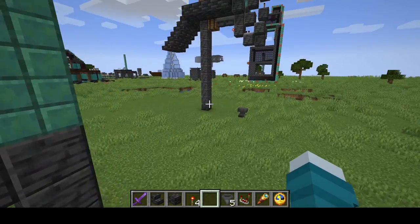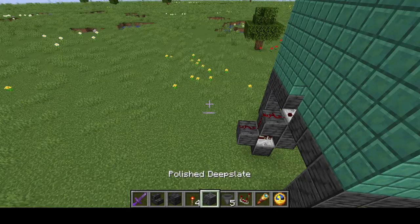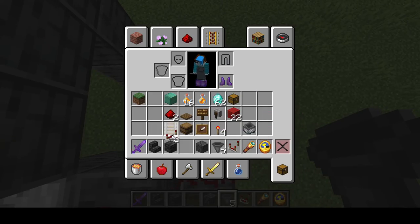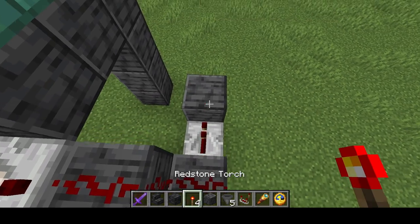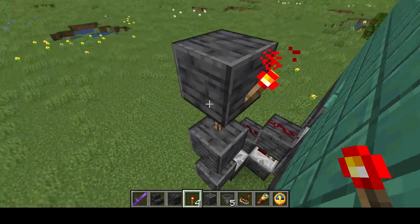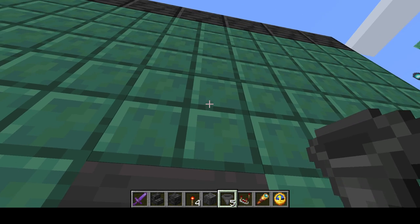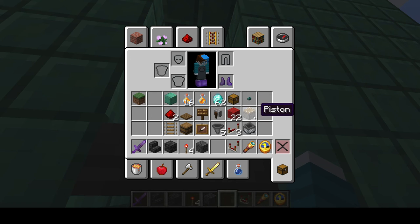Now we're going to build the next part — what triggers items to be put in the barrel when a customer has paid. This is also going to be connected to the rest of the circuit. You'll want it like this, then put a torch right here. Now we put a hopper right here, and we need to remove some of this because we're going to need a dispenser and a button. Use a regular piston — not a sticky piston.